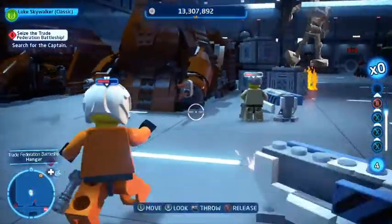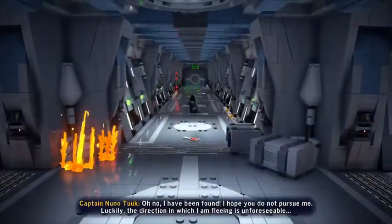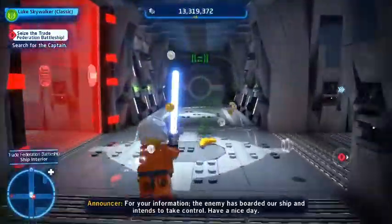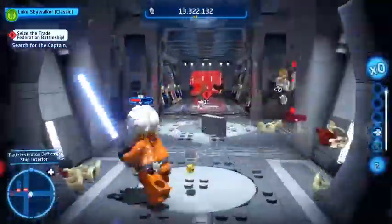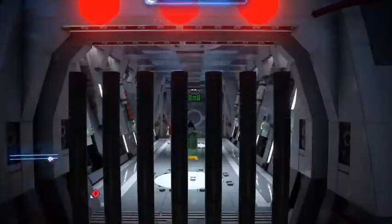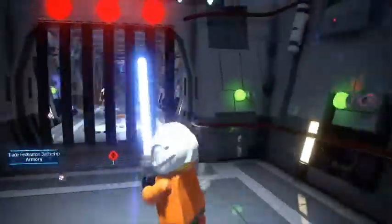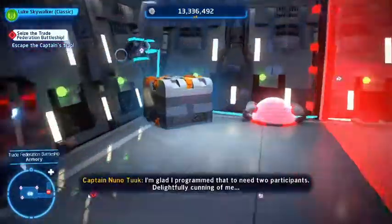There we go — just smash him against the wall. Hello, it is Captain Nuno. They have a PA system where they just announce when people are taking over the ship. Looks like there are eight Kyber bricks here, which is definitely interesting — I thought there would only be like four, so I'm very happy. Captain Nuno, we need to take you down and take over the ship. If we step on this, oh, that unlocks that area.